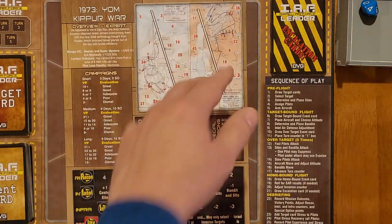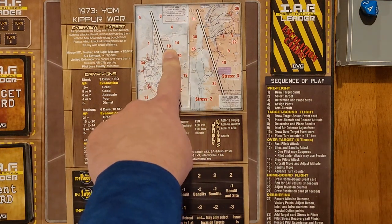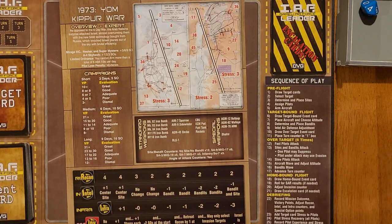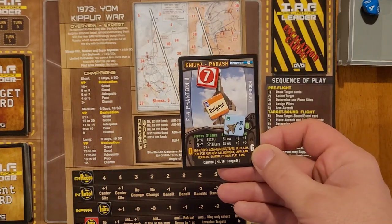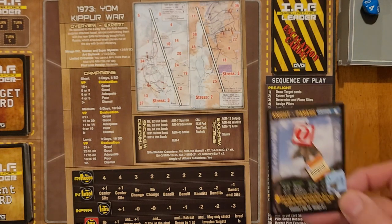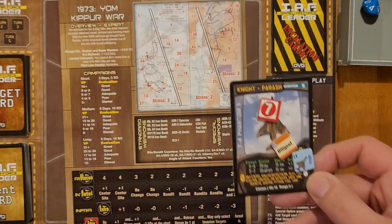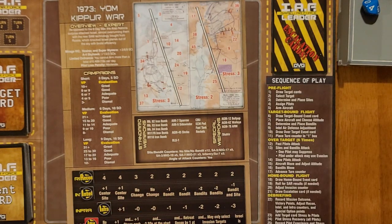So you have a three-to-three situation. The first target we attacked was number 10 and it's right here in the Sinai - a two stress one. At the end of our mission, our pilot Knight had five stress and our pilot Star had one stress. So now because of that they actually got bumped up. Here's Knight's card - as you can see he's at seven stress. He has a cool rating of zero, so he did not get to take any of that stress off automatically.